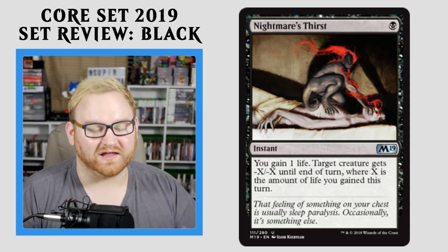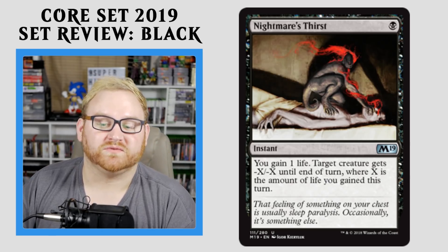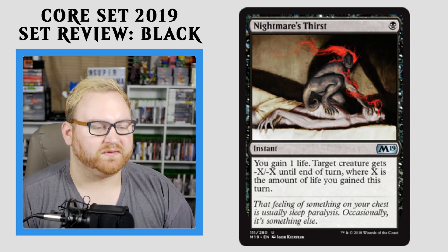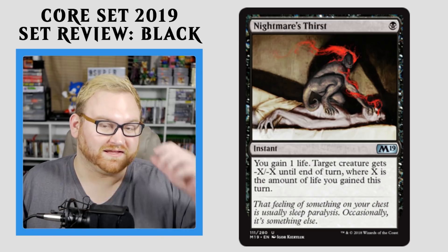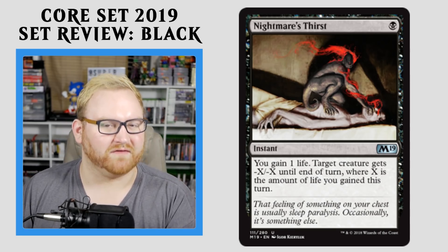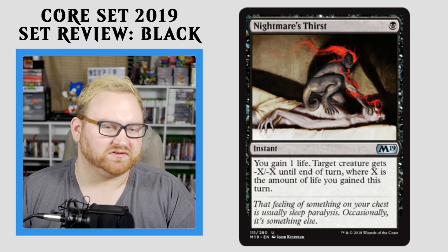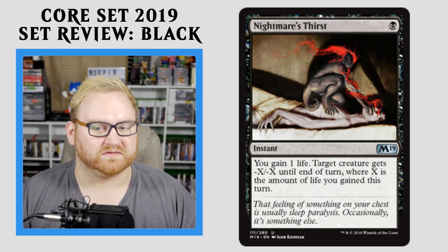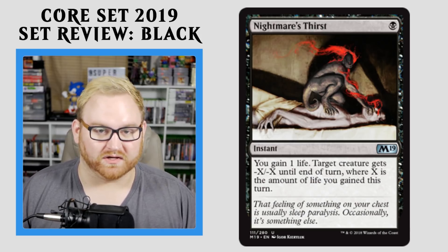Moving up here, we have Nightmare's Thirst. Love the art on this card. 1 black mana instant: you gain 1 life, then target creature gets -X/-X until end of turn, where X is the amount of life you gained this turn. Very interesting ability. Makes me think there's probably going to be an Orzhov or black-white deck in Standard where life gain is a huge asset. In Draft and Sealed, this card almost does nothing unless you have a lot of life gain stuff going on — it's very situational. In Standard, if you get four copies into a deck that plays Ajani's Pridemate-style strategies where you're getting a lot of life turn over turn, it might be worth it.